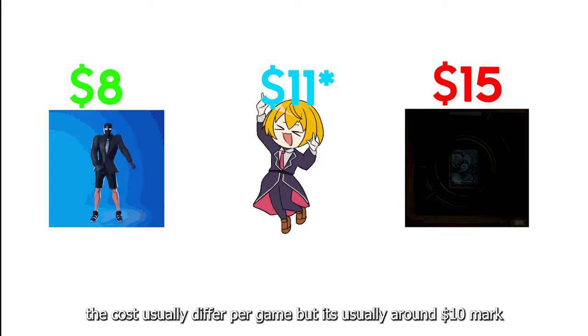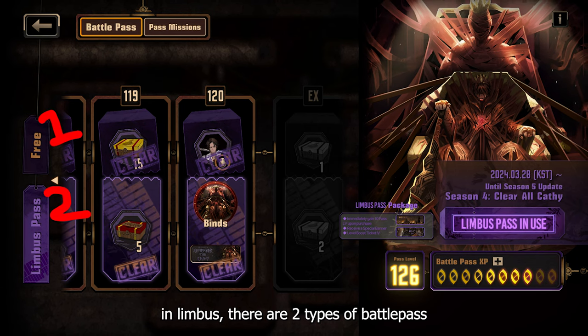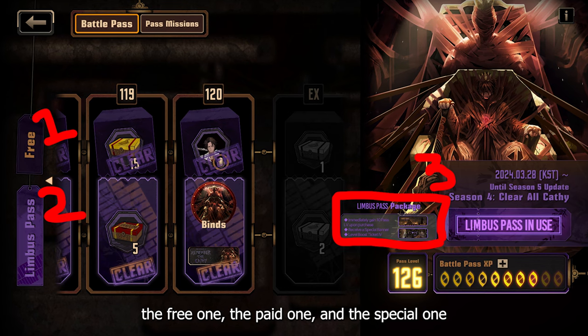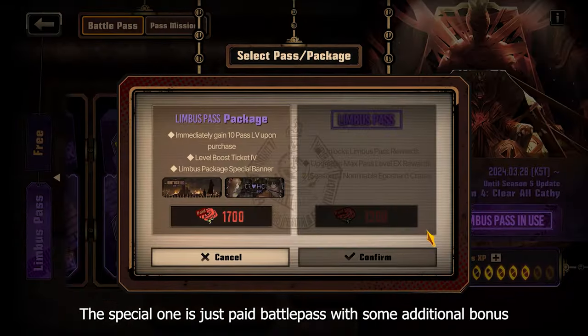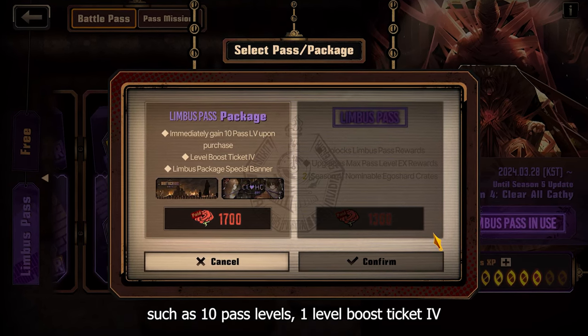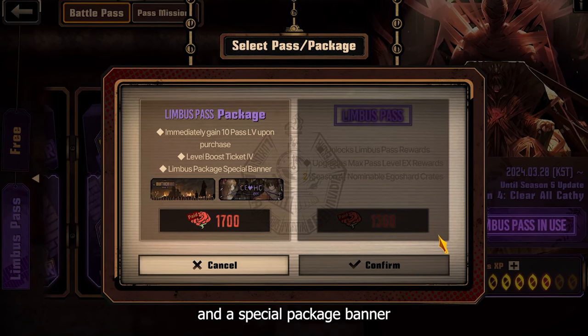The cost usually differs per game but it's usually around the $10 US dollar mark. In Limbus, there are two types of battle pass — well, technically three: the free one, the paid one, and the special one. The special one is just the paid battle pass with some additional bonuses such as 10 pass levels, one level boost ticket for, and a special package banner.